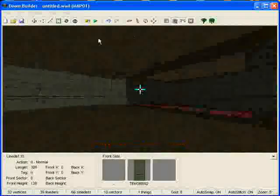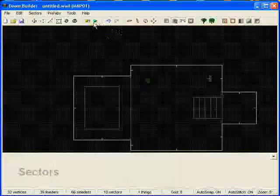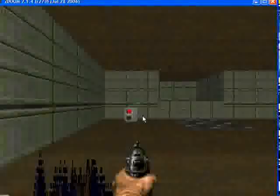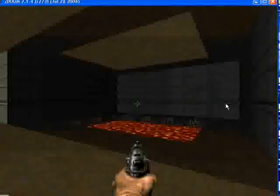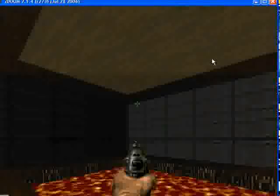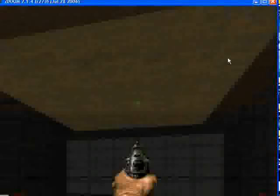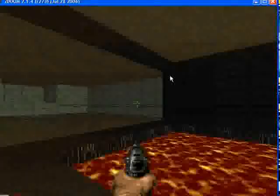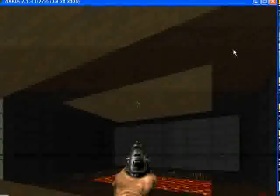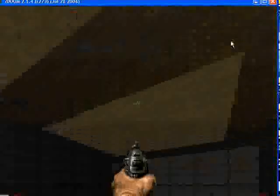Get out of 3D mode and test play. This is to show you what it looks like — you see how the bottom is glowing, but we have the ceiling glowing as well. Let's say we don't want that ceiling glowing. We just want it to look like the floor is glowing instead of it actually lighting the ceiling.